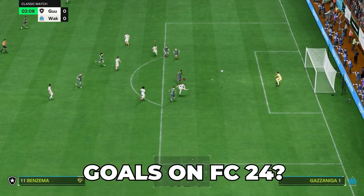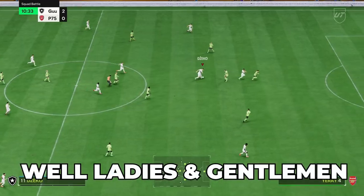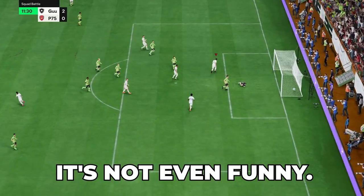Are you struggling to score goals on FC24? Do you feel like no matter who you use, your players can never just finish? Well, I have found a hidden stat that when used correctly will allow you to score so many more goals — it's not even funny. In this video we're going through four key steps which will have your players shooting like prime R9 in front of goal.